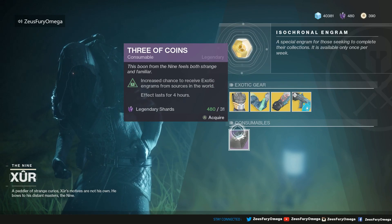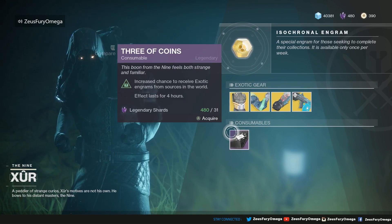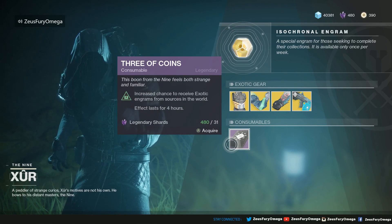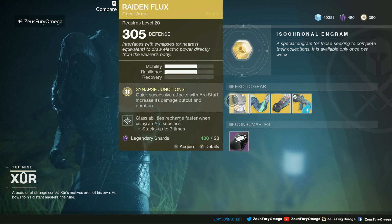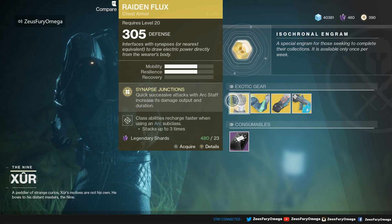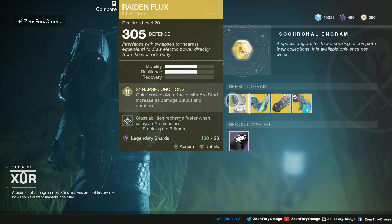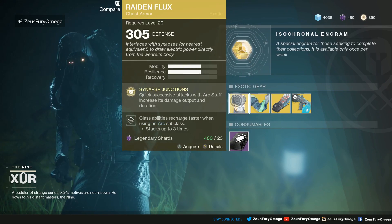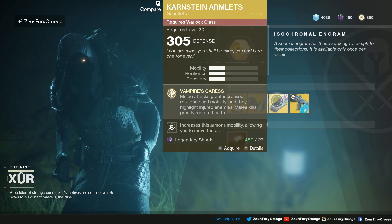Anyway, let's do a quick recap. He has the Fated Engram — I hope you guys get lucky and get that exotic you're looking for. We got Three of Coins. And once again, let's go over the armor and exotic weapons good old Xur is selling us today. We got Raiden Flux chest armor for the Hunters, the Synthoceps for the Titan class, and the Claws of Ahamkara armlets for the Warlock class.